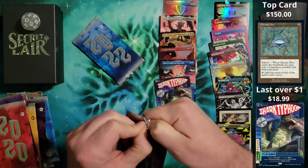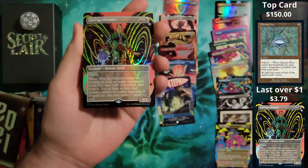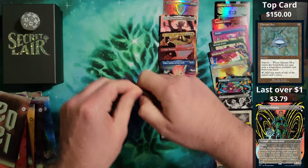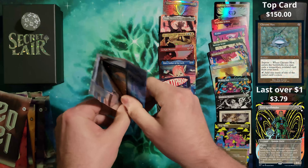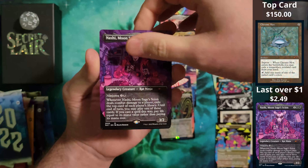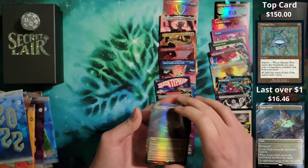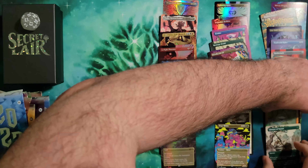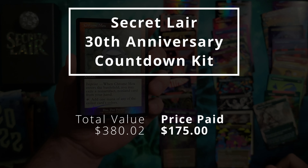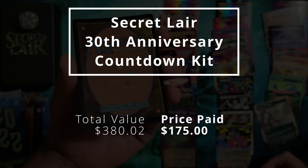2021 brought us an Elite Spellbinder in the borderless non-foil. And our last pack — this year, the year I started this channel — is going to give us a Nashi in the borderless non-foil. And we're going to have our Lotus Field, which everybody gets as a borderless foil. It is all worth it. This is a great looking card — it's got a little bit of a Pringle to it, but we hit it.